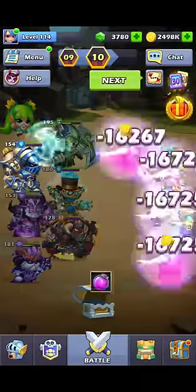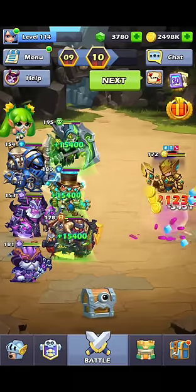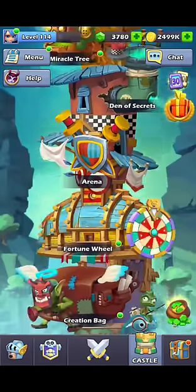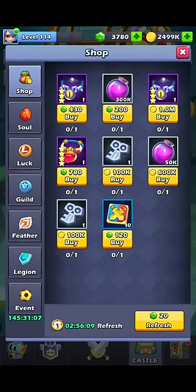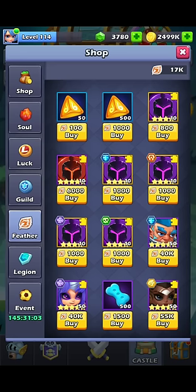Hey guys, I was asked to do a video on where to use the advanced resources, so I'm going to run through all of those. The advanced ones being souls, luck points, guild points, feather — let's go through all of them.